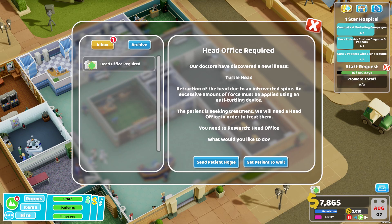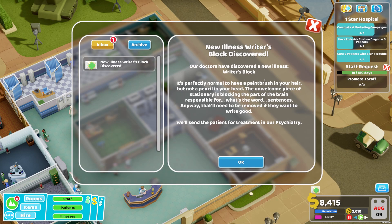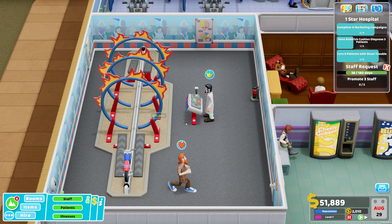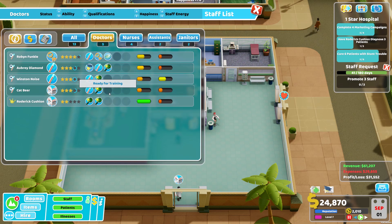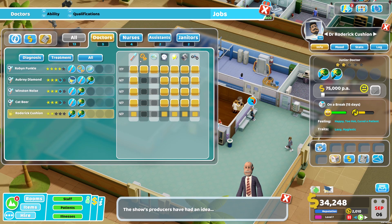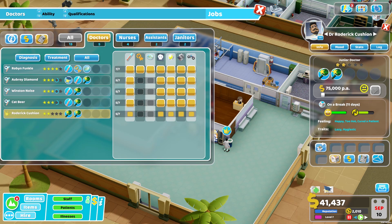Another new illness - Writer's Block. You can really see in this new DLC they invented a lot of new illnesses. We'll send the patient for treatment to the psychiatry. Somehow Mr. Roderick Cushion is now treating people instead of diagnosing anyone - he's doing a good job though, but I just want him to diagnose. Otherwise we won't be able to get the one-star hospital. I'm going to look at his job assignment - he will work anywhere he can, so I'll just throw him in the GP room and hopefully he'll diagnose some new patients.